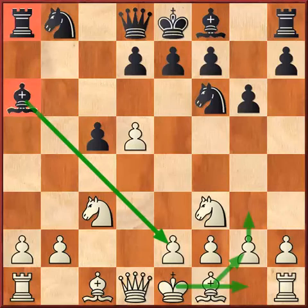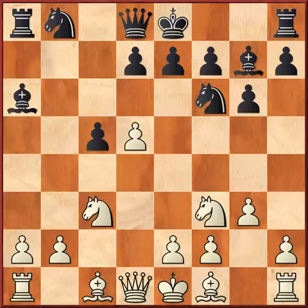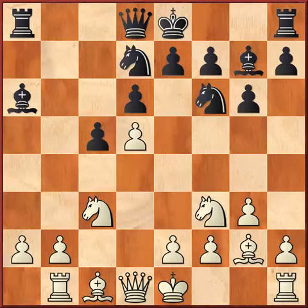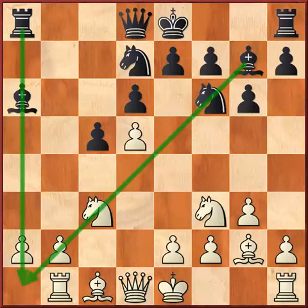So, Bg7, g3, d6, Bg2, Nbd7. Here he played Rb1, a very interesting good move. The first idea of Rb1 is to get away from these diagonals, and the second is to support the b2 pawn which is a must in this opening. Later he can develop his bishop to b2 and exchange the bishop on g7. There is one more plan like b3 and a4, trying to limit black's counterplay on the queenside. So Rb1 is a good prophylactic move.